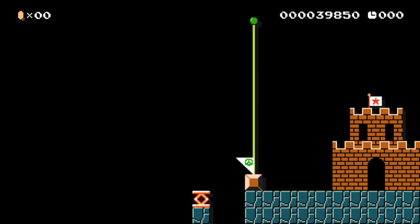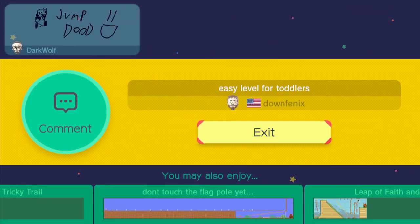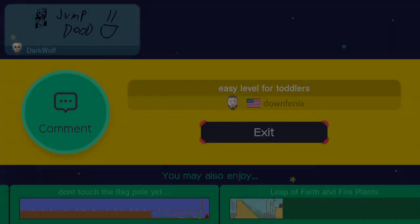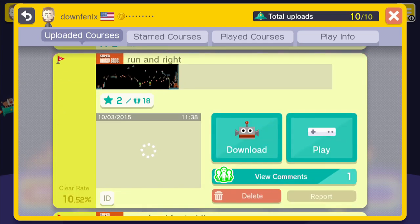You can't upload a level unless you can beat it, so you can't make super sadistic levels unless you're either super awesome at Mario or... Look, Dark Wolf - he's got a Wii U also. He doesn't do videos on his channel though, since he doesn't have a capture card. He could have not bought that $400 Oculus Rift to buy one, but whatever.